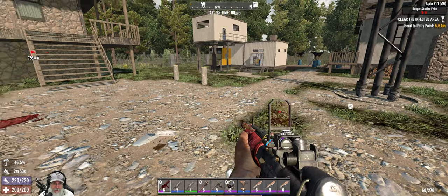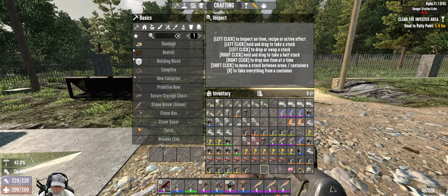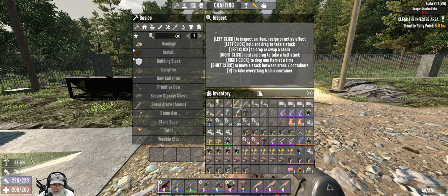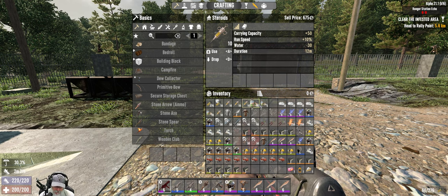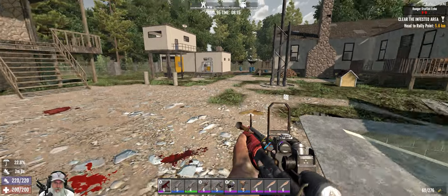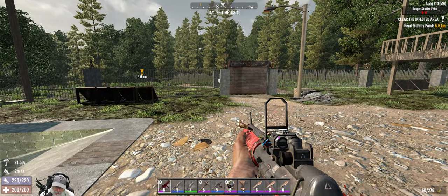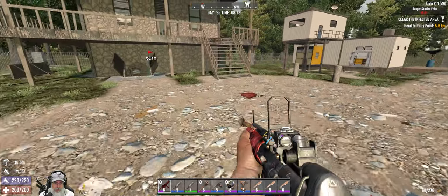Welcome back everybody to Seven Days to Die on Alpha 21 — this is the Apocalypse Ranger series and I'm A Guy Gaming. In this episode we are going to go sell the rest of our stuff. I have my inventory loaded up with the rest of the stuff we couldn't sell yesterday, plus some excess medical items — testosterone steroids, pain pills — and extra engines, batteries, and full stacks of parts. After that we're going to do our next tier-six job at the Red Mesa Compound, which should be a lot of fun.